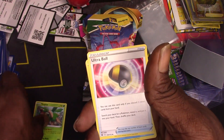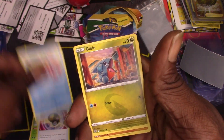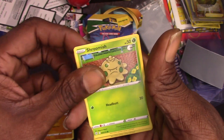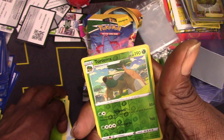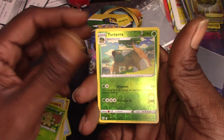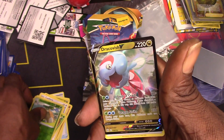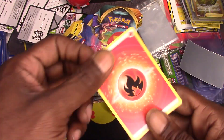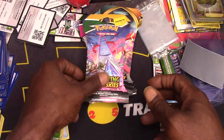First pack: Magikarp, Tropius, Ultra Ball, Giebel, Trapinch, Castform, Shroomish, Toretta is a reverse holo — and a Dracovish! Right into it!